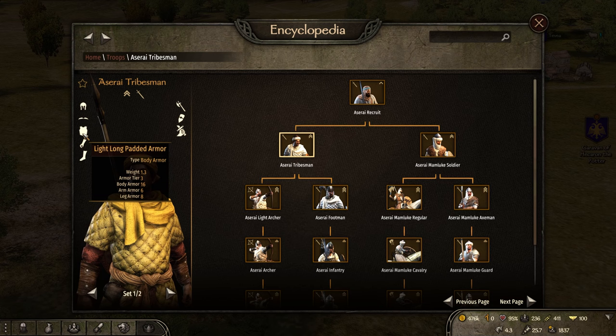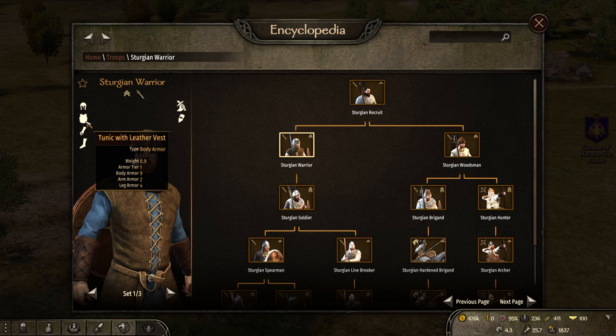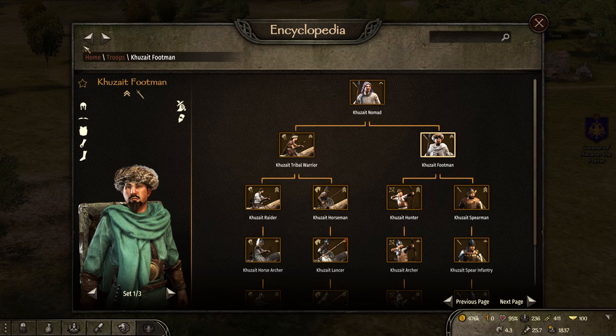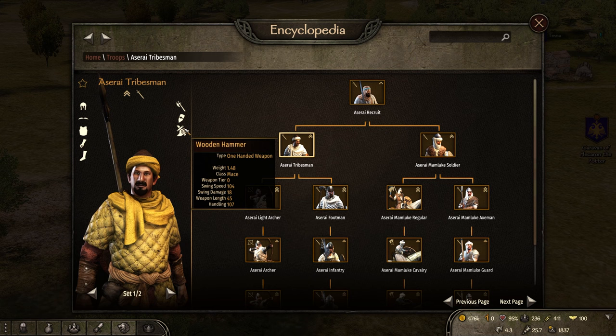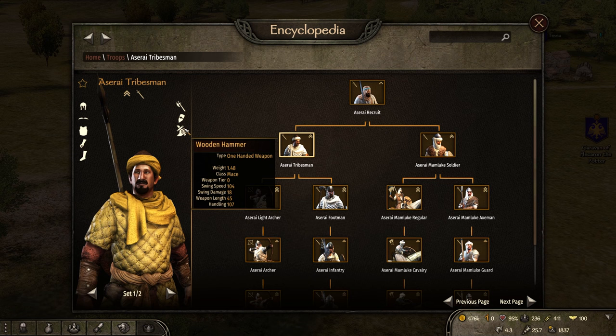They have really solid armor in the tier 2 category compared to their peers. The Khuzait Footman is 8-3-2, the Vlandian Footman is 13-3-3, the Sturgian Warrior is 9-2-4, the Imperial Infantryman is 15-4-7, and the Batanian Clan Warrior is 14-4-6. So they have very good armor by comparison with a good body, arm, and leg spread. The biggest downfall is that wooden hammer — short range at 45 length, very painful. That wooden hammer is going to make pushing from tier 2 into tier 3 just that much more difficult. Mid rank here for the Aserai Tribesman.